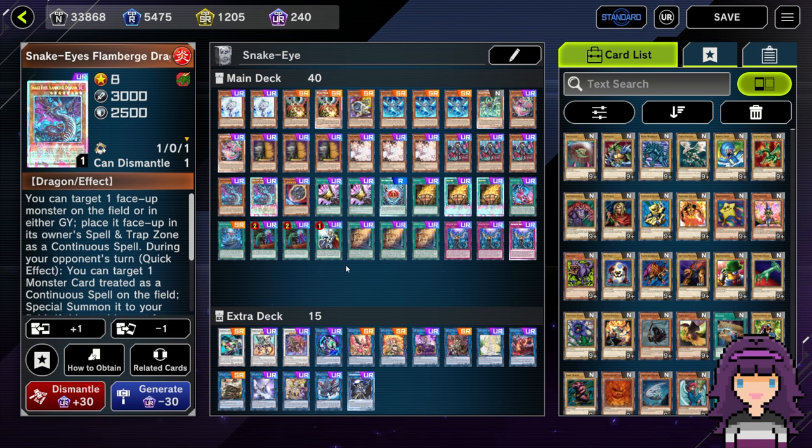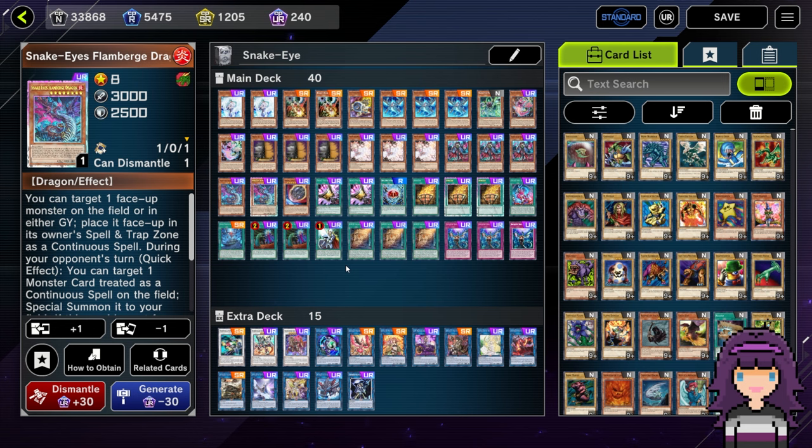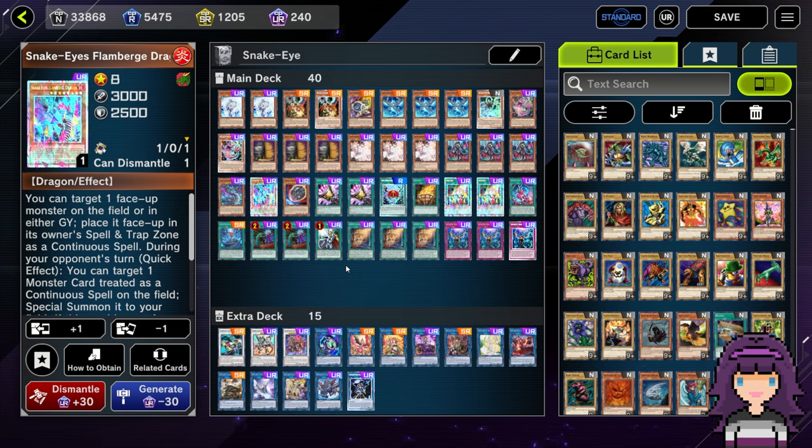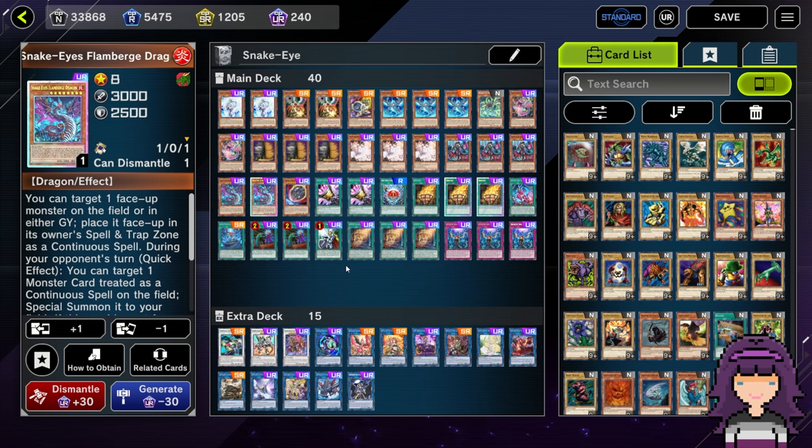Just like last time, it was 128 players, five Swiss rounds, cut to top eight. And just like last time, I went 5-0 undefeated in Swiss with this deck, which I think does actually make me the first person to have topped multiple US Challenger Cups, which is pretty big if true. We actually got top four this time, not even just top eight. So we did manage to come away with some amount of prizing there.